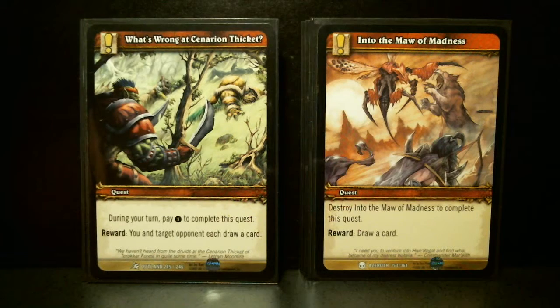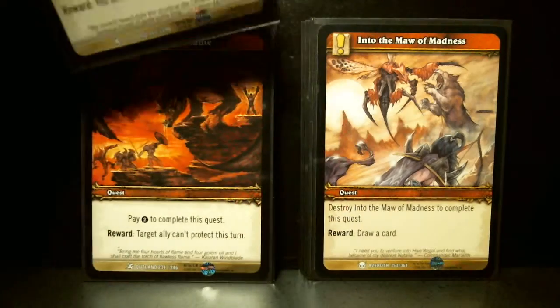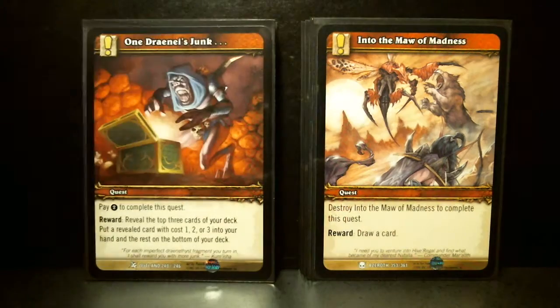What's Wrong in Scenario and Thicket: pay one, and you and the target opponent each draw a card. The Flawless Flame: pay two, target ally cannot protect this turn.